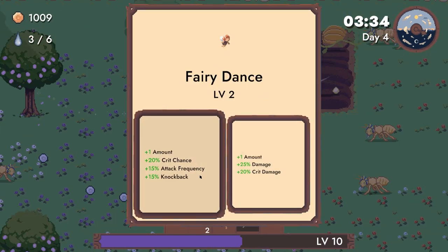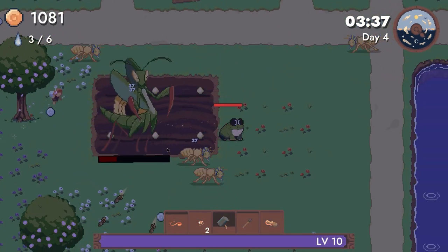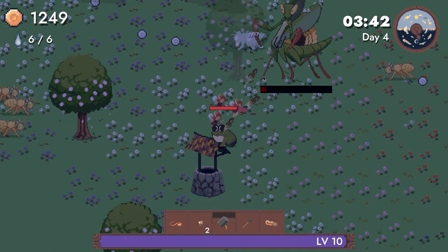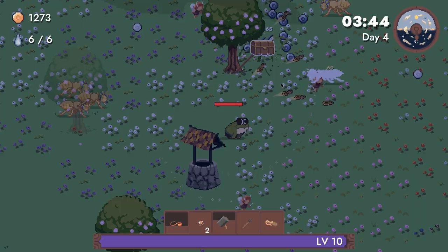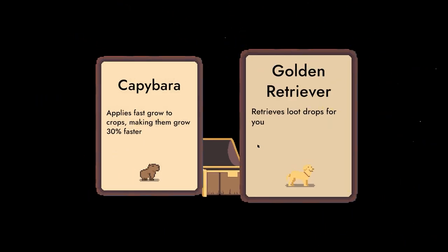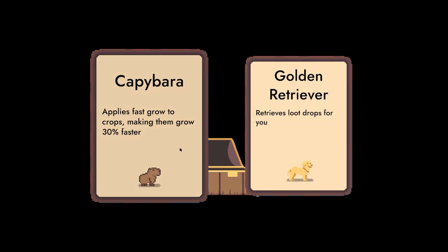Crit chance, crit damage, one crit chance. Kill the praying mantis. Open the chest — what could be in it? Can't be battered out or golden retriever — it's loot drops for you. Fast growing crops, making them grow faster.